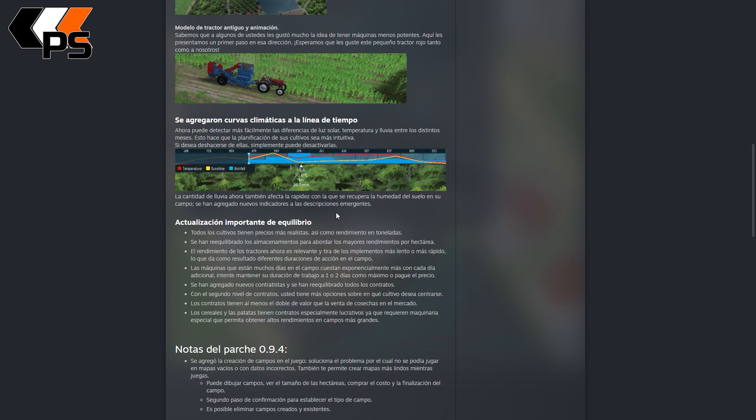Intenta mantener su duración de trabajo en uno o dos días; si estás trabajando más de eso, el precio se encarece. Se han agregado nuevos contratistas y se han reequilibrado los contratos. Con el segundo nivel de contratos tienes más opciones sobre qué cultivo deseas. Los contratos tienen al menos el doble de valor que la venta de cosechas en el mercado. Y los cereales y las patatas tienen contratos especialmente lucrativos, ya que requieren maquinaria especial que permite obtener altos rendimientos. Son más laboriosos, con lo cual no pueden valer lo mismo que el otro.